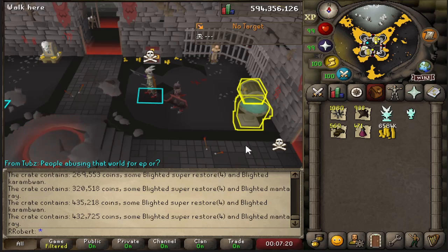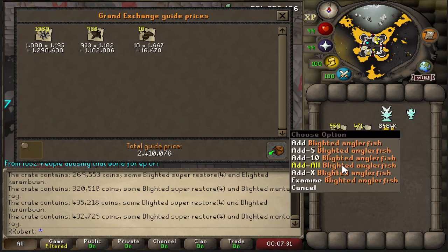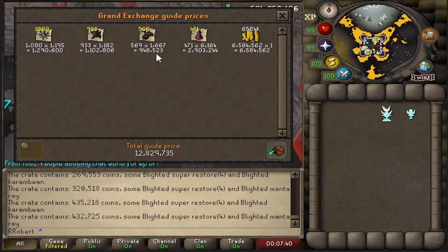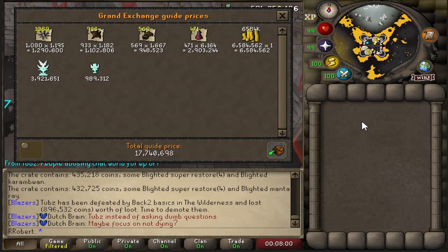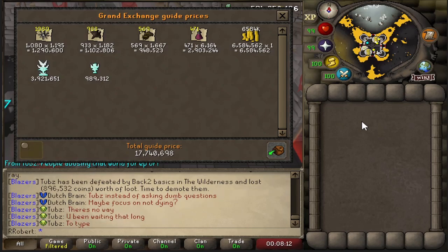54 crates opened, two statues. It's a nice little boost but it just still seems so rare to get them. We've got a lot of blighted supplies - they've increased the amount you get from each crate. So pretty much one mil of all those supplies, super restores add another three million, 12 mil total without the statues. And then the little bit of bonus from the statues gets me to 17.7 mil from the 53 crates. I think I've only opened one crate total on stream before these - that was a tier nine which gave me 700k worth of loot with no statue in it either.